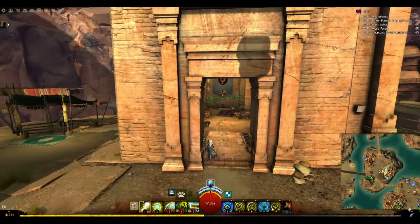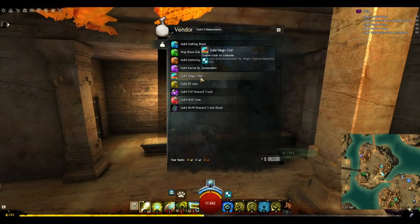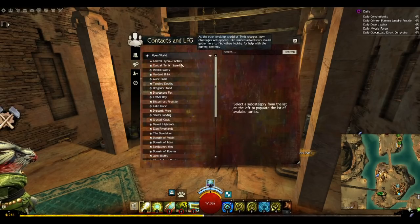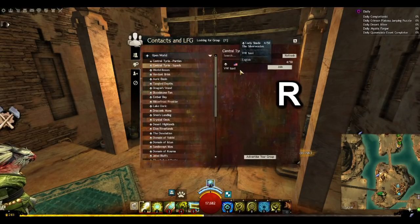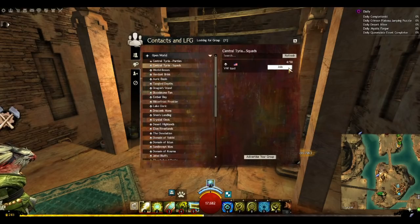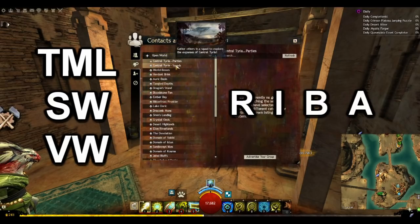If you have access to Guild Hall buffs, go to the tavern and grab a 24-hour Magic Find boost. The last bit of technical chat before we get into the mechanics is going into LFG, which is accessed from your Contacts window. Silver Waste Farms can be found under Central Tyria Squads. You want to look for maps that are doing the RIBA rotations, and if possible, go with a Guild Squad. Usually you'll find Guilds like TML, SW, or VW. If you see a Guild moniker in the squad description as well as RIBA, then you're good to go.